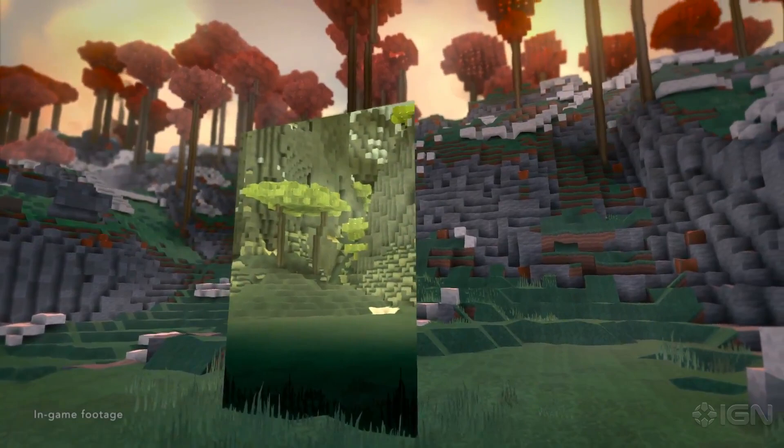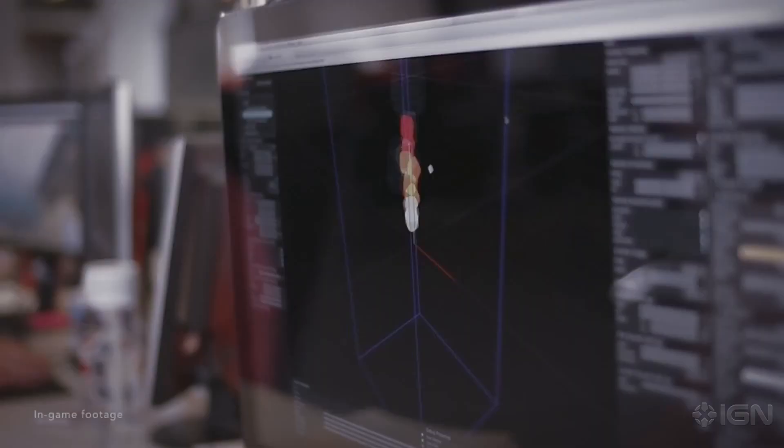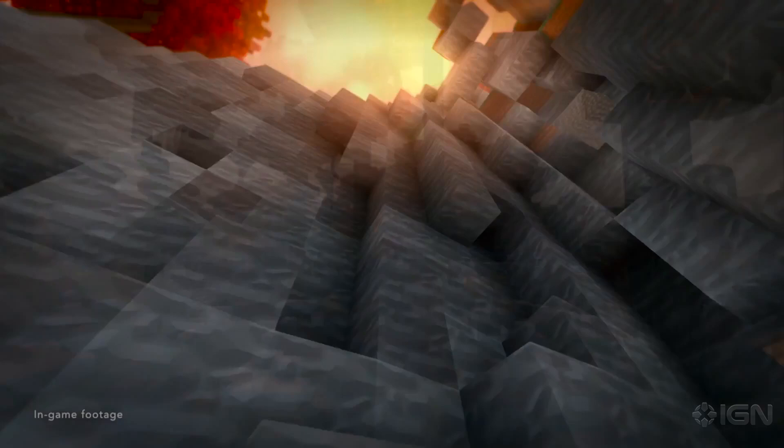Worlds are rendered simultaneously in real time. We believe voxels can be beautiful. Oort Online is powered by our beautiful voxel engine, featuring dynamic day and night cycles, real time reflections, HDR lighting, depth of field focus effects, bloom, interactive particles, ambient occlusion and a roster of other effects that make the universe of Oort Online look amazing and feel immersive.